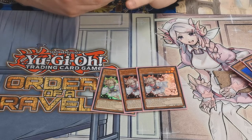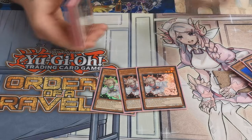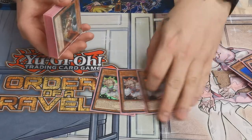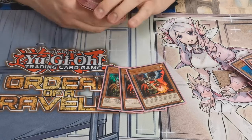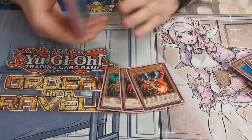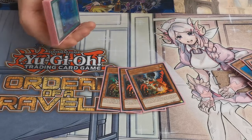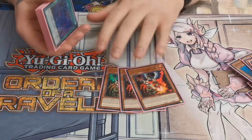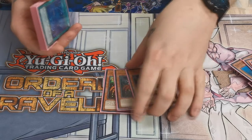On to the hand traps — three Ash Blossom. Benefit of it being a zombie as well: it's a zombie and it's a level three tuner, so it fits all the bills. Also playing three Droll & Lock Bird. That has come up a fair bit today — there's been a fair bit of adding going on, spirals and heroes everywhere. It was the first choice to be sided out against them, but when it has come up they have won games.